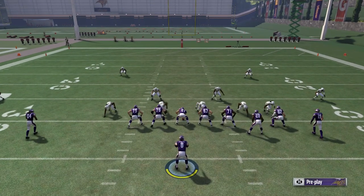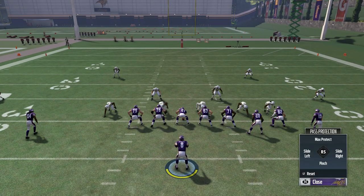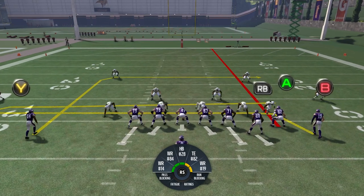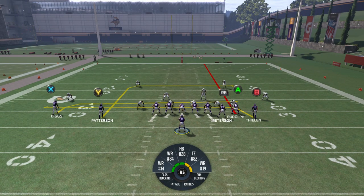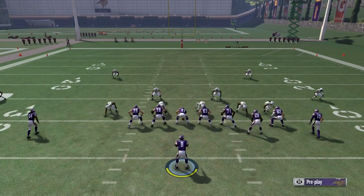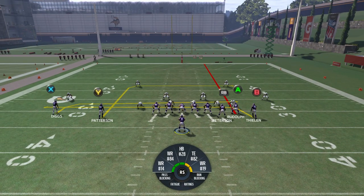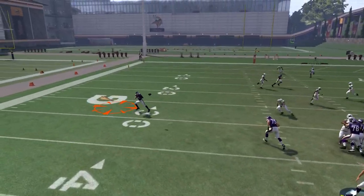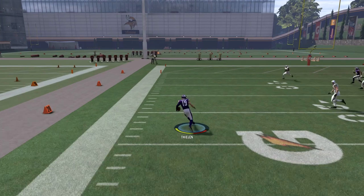All we're gonna do is put A on a streak and block the RB. Let me show you a little trick — you can actually make it quicker by hitting LB and then hitting max protect, so you can automatically just hit your next hot route. In games it can be a little annoying having to keep going through and making adjustments. This is the setup, and you're gonna see the blitz gets picked up and then B gets wide open on the left side of the field.